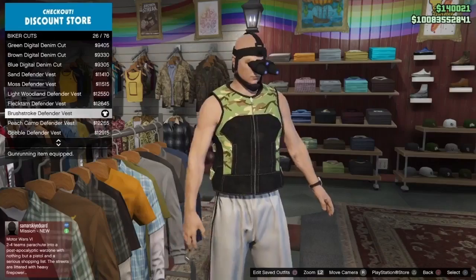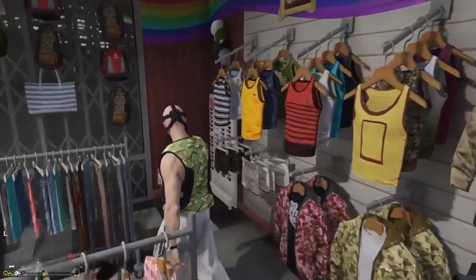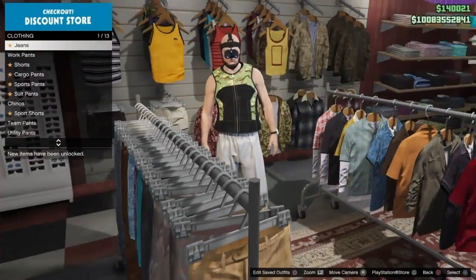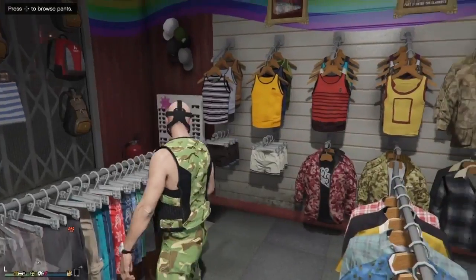Then guys, once you've got that equipped, all you want to do is make your way over to the Pants section. Go into Cargo Pants and scroll down until you find the Brushstroke Cargo Pants. This is what it looks like right there.